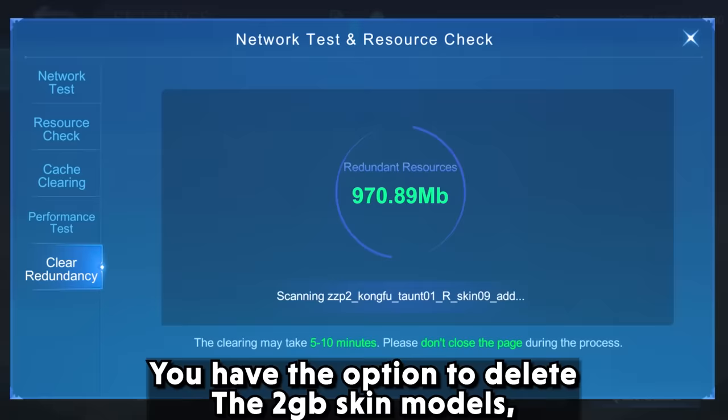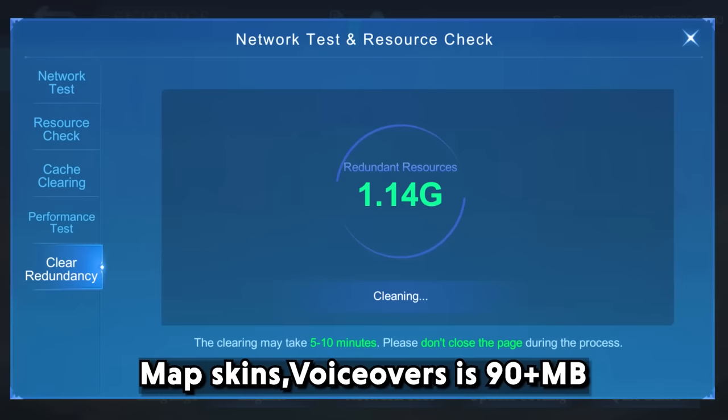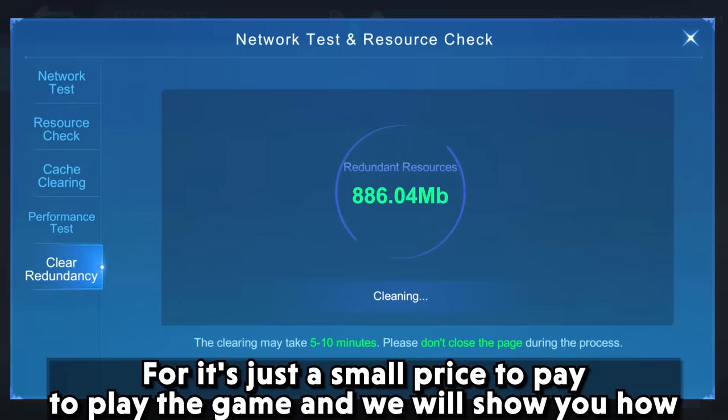You have the option to delete the 2GB skin models, the actual hero models which are almost 1GB, map skins, and voiceovers which are 90-plus MB — just a small price to pay to play the game smoothly. We will show you how.